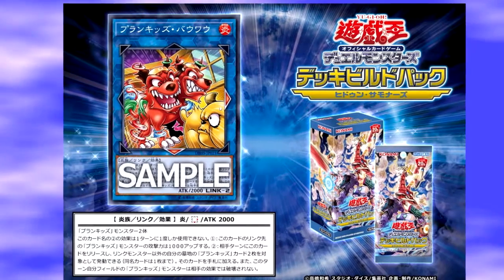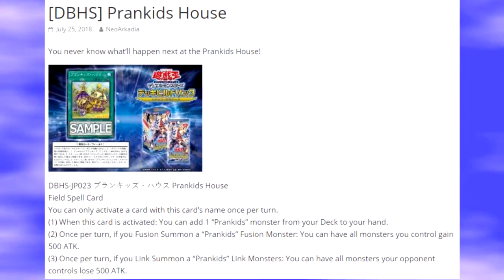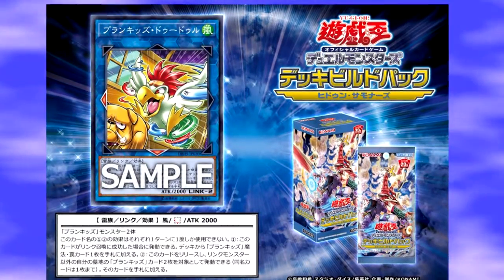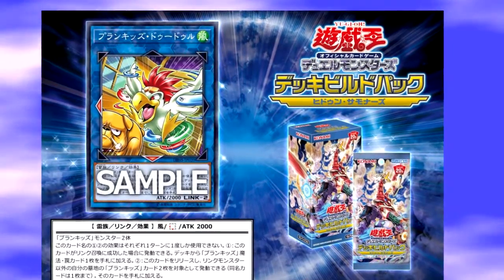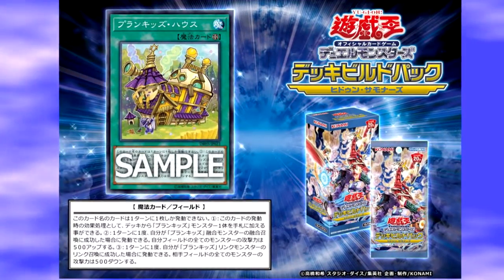It's always nice that these cards synergize with really trying to OTK an opponent right then and there, so I'm liking what I'm seeing. The third effect reads: once per turn, if you Link Summon a Prank Kids Link Monster, you can have all monsters your opponent controls lose 500 ATK. Now, if you are able to Fusion Summon and Link Summon a Prank Kids Monster in one turn — which I don't see why you wouldn't be able to — that would be a 1,000 point swing, which is huge in trying to OTK an opponent or get over some big monsters.